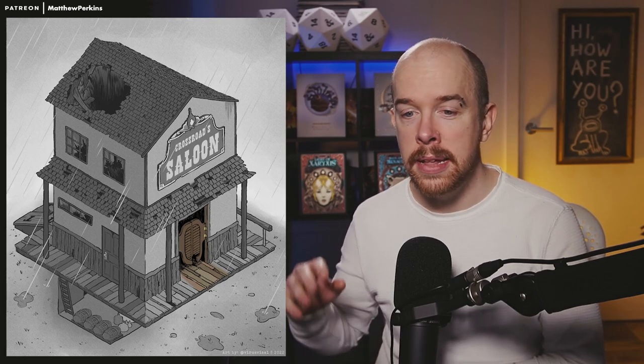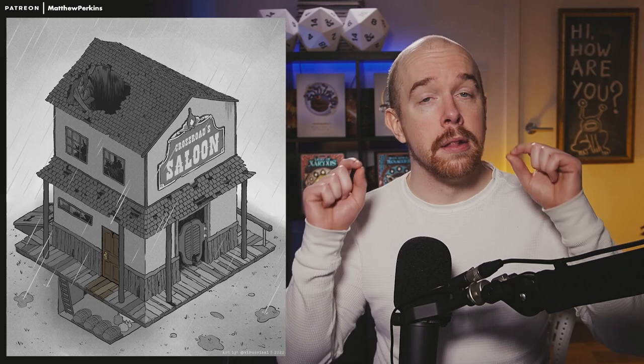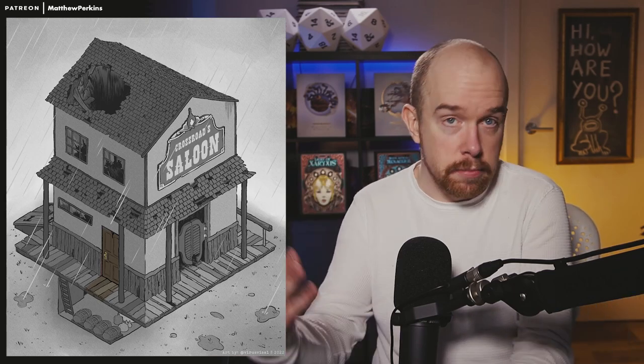There are three entrances to the Crossroads Saloon. The most obvious entrance at the front is those saloon doors. These are alarmed — Nazar has a spell cast on them so that she gets a signal when they cross the threshold. If they enter through those doors, Nazar cannot be surprised. But if the players go around to the side staff entrance, it is locked. The players will need to make a lock picking check to open it. And if they fail, then from then on they're going to have a strength check to open it.